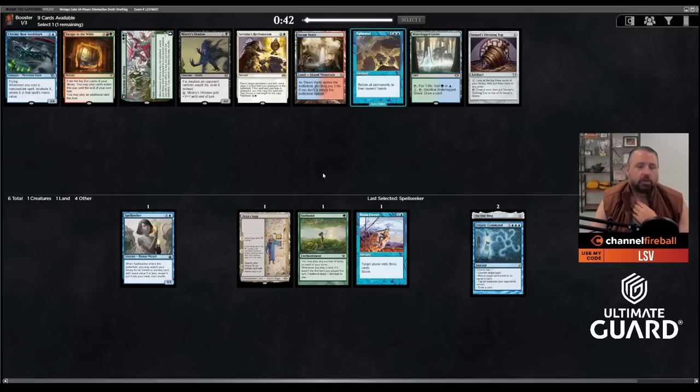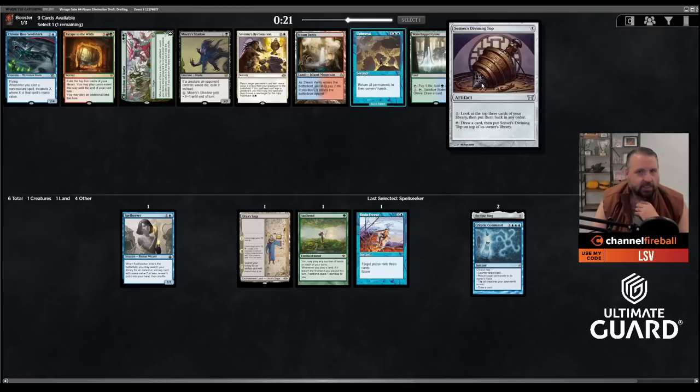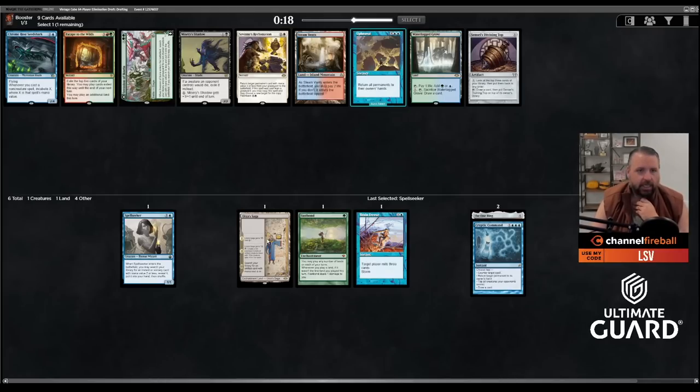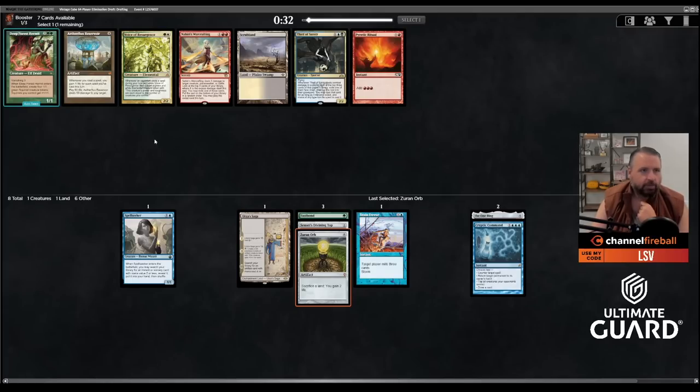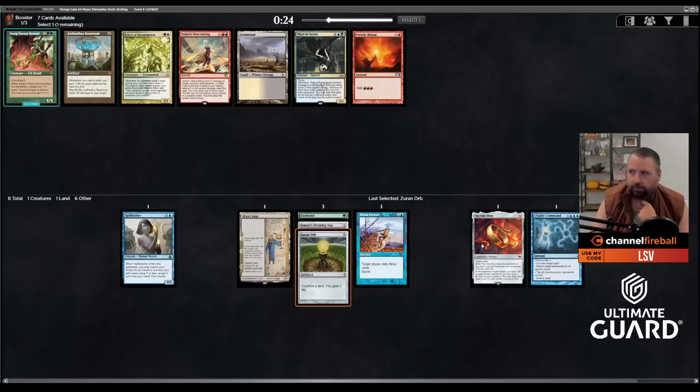Now I have Upheaval, which is really good with Fast Bond and One Ring to reset it. There's also Sensei's Divining Top, which is great with Urza Saga, and Chrome Host Seedshark. I really like Upheaval but I think Sensei's Divining Top is actually so strong in these decks — I can already get it with Saga, and it's a really good combo with Mystic Forge. I'll take the Top. Next pick I'm definitely taking Zurn Orb: Fast Bond plus Zurn Orb, and Zurn Orb is fetchable with Urza Saga.